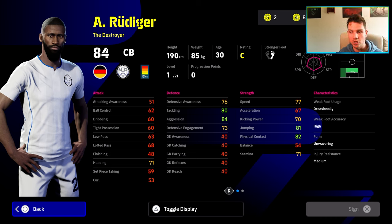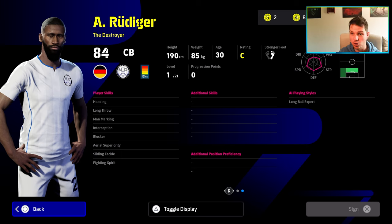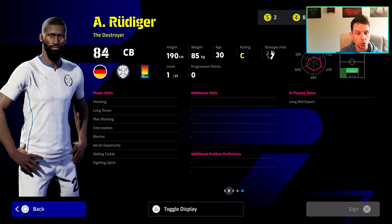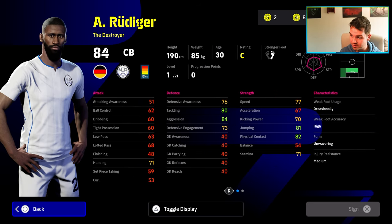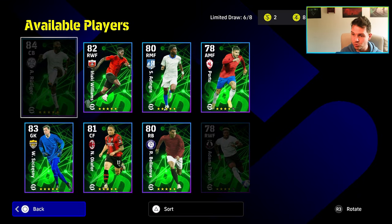The one thing that's always stopped Rudiger from being the most meta-player in the game is his lack of levels. Three or four more levels in this card, lads, and you're talking about comparing him to any meta-player in the game. This Rudiger also has blocker from the rip. He's got area superiority, sliding tackle, fighting spirit, with man marking and interception. The only thing he's missing is acrobatic clearance. But honestly, he is insane in the game. Absolutely insane. We will have a follow-up gameplay video as well.